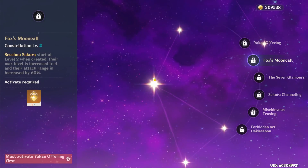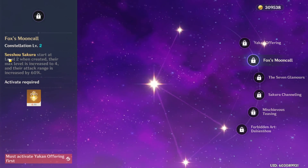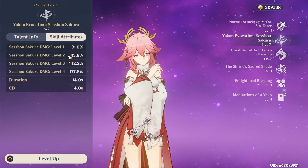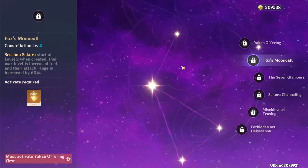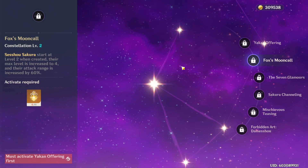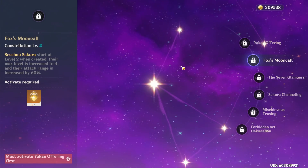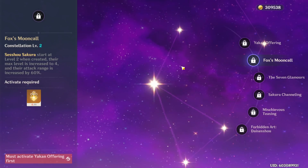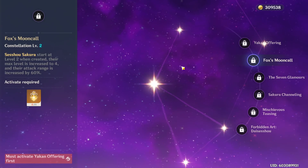For your second constellation — this is a big one that a lot of people tend to like, as it increases the damage of your skill by making them start at level 2 when they're created. So they start at level 2 and can go all the way up to level 4, therefore increasing their scaling, while also increasing the attack range of every single pillar by 60%. That is honestly quite nice and a really nice not only quality of life but also damage increase for your skill. Personally, I don't think this is as mandatory as some people make it seem, but it is one of Yae Miko's best constellations overall.